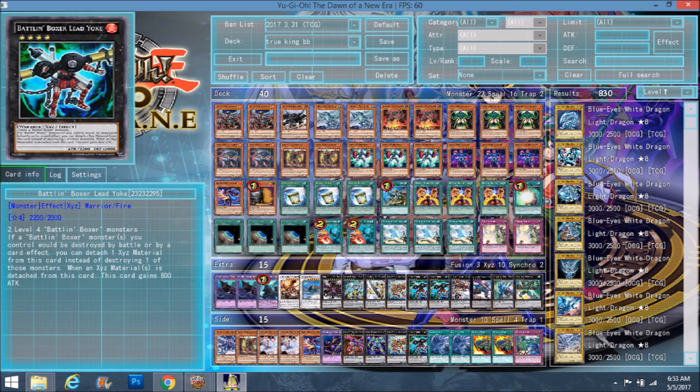This card does have a lot of flaws, but the thing is when it would get destroyed, it would gain attack — which I said was kind of ironic. There was another card I was talking about in a previous deck profile where it would lose attack instead of being destroyed. And this card gains attack instead of being destroyed. By detaching both materials, Lead Yoke would be a 3800 attacker on the field, which is definitely a fair trade.